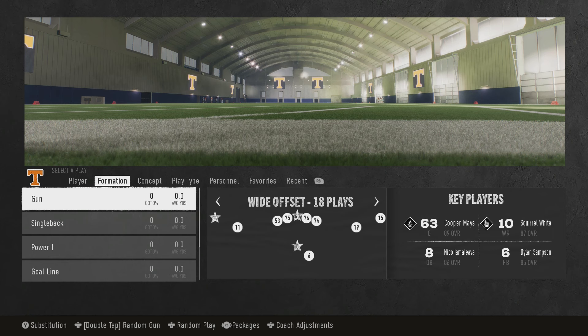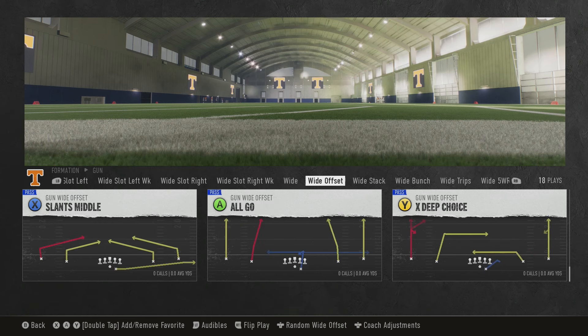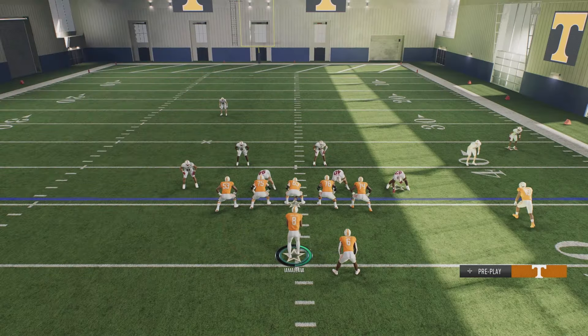In this video we got a nice little scheme in NCAA 25 that is damn near impossible to stop. Out of the gun white offset — you can find this in Florida International, Old Dominion, USF, Fear and Shoot, Oklahoma, Tennessee, and Utah. It's really just one play that is damn near impossible to stop, which is the play Wheels. Let's go ahead and jump to the practice field and show you how we set this up.